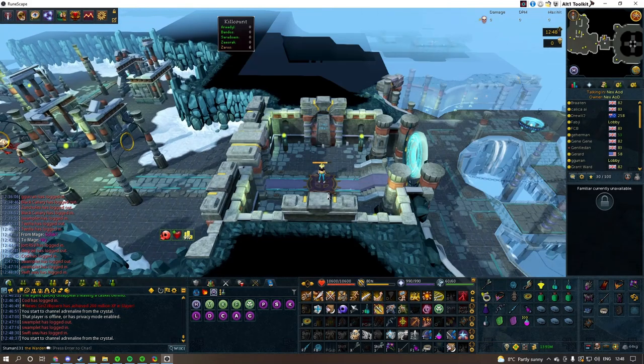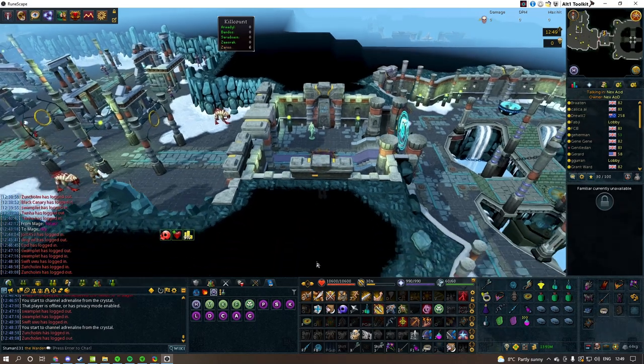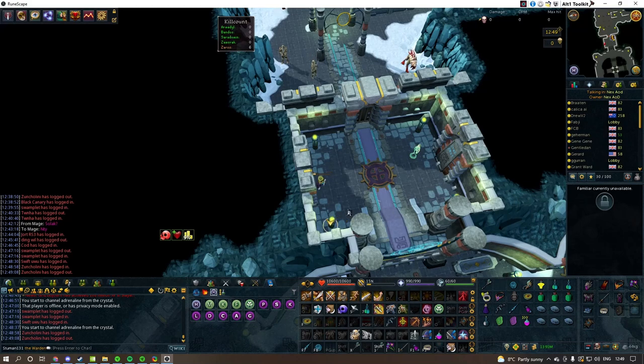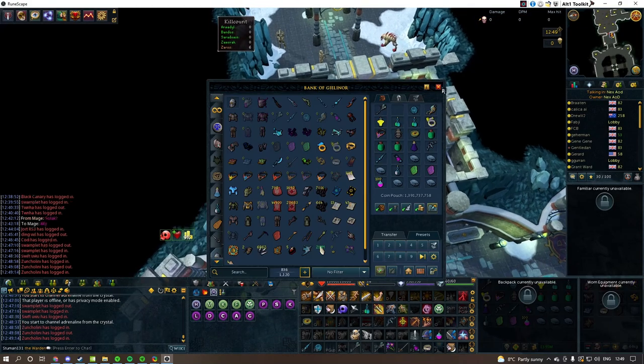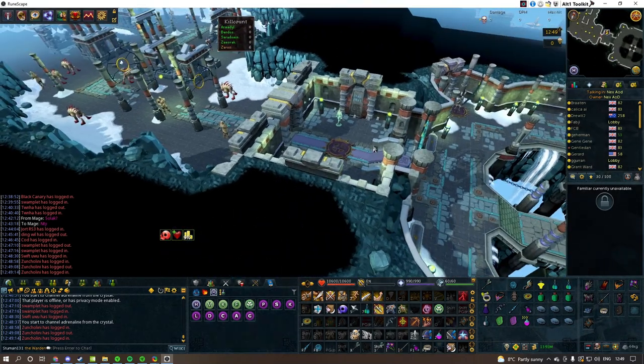Once you come through, there'll be this black space here. You'll only be spam clicking this as soon as you come through, even if nothing's loaded, to get towards the door as fast as possible. And since the next bank doesn't work like other banks and has infinite range — no matter where you are in the room you can always bank — it's best to be on this tile so you can go in the door instantly.